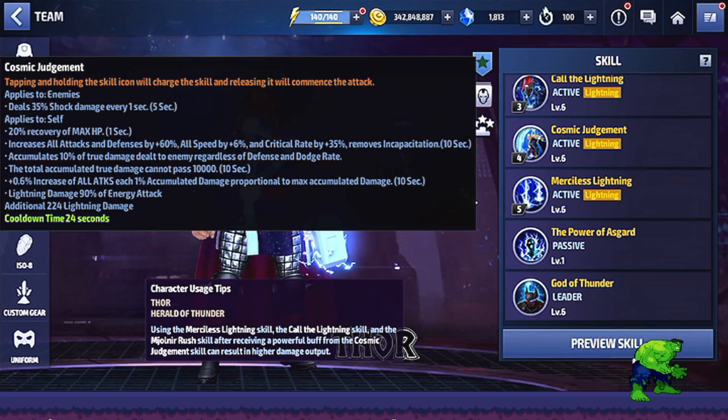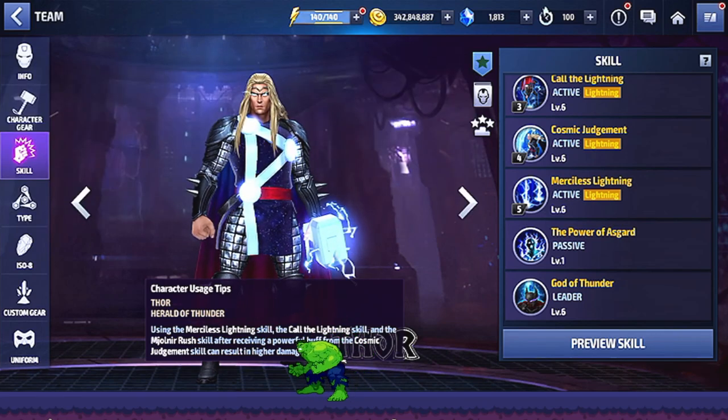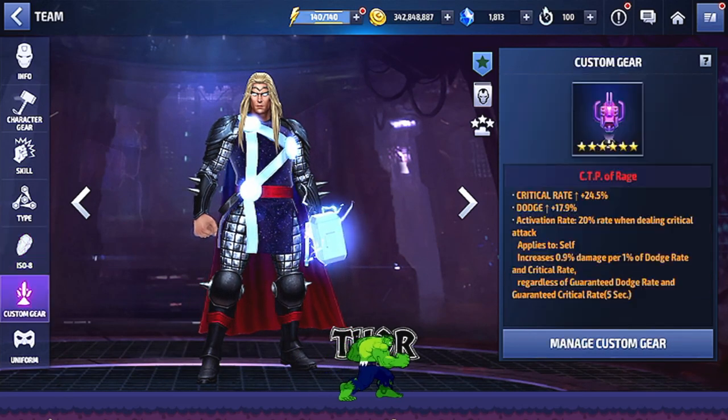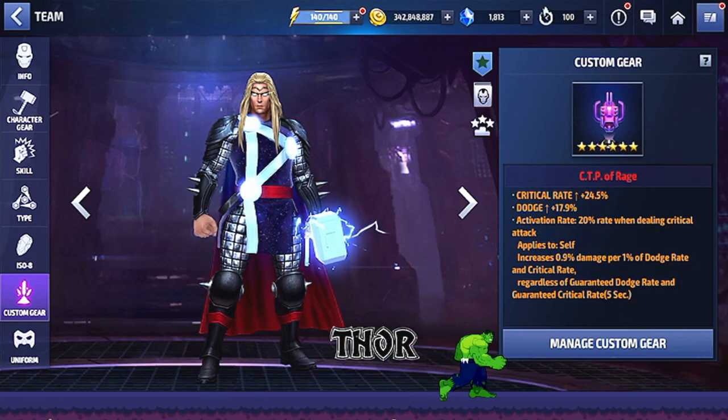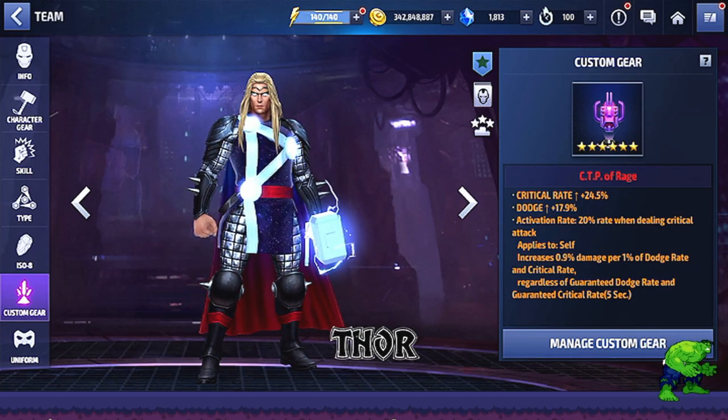You've got to hold it to get that 60% all attack and also to make sure you get that heal — 20% recovery is very very good. The skill does have a 12-second cooldown which is a bit of a crux, but really when you play Thor for a while you get pretty used to it and he becomes a whole lot more fun to play. He has a fully awakened Power Angry Hawk set and a CTP of Rage, and with 4% pierce the Rage actually does more damage than a CTP of Judgment.